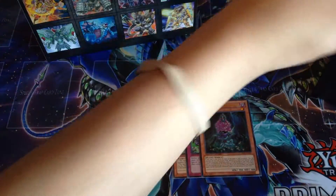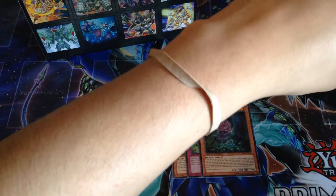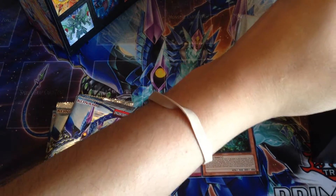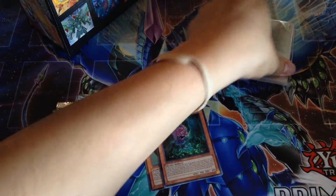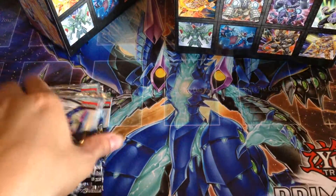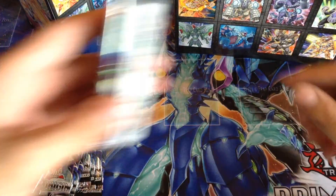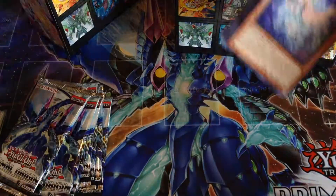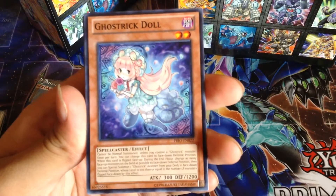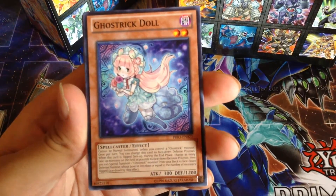Alright, we got the packs, we got the sleeves — same old sleeves — and the nine packs. I guess I'll open both deluxe editions in one video. Alright, first pack: Ghost Rick Doll. I guess Ghost Rick Doll would look nice as an Ultra Rare as well — that would probably be my monster card for the Ultra Rare.